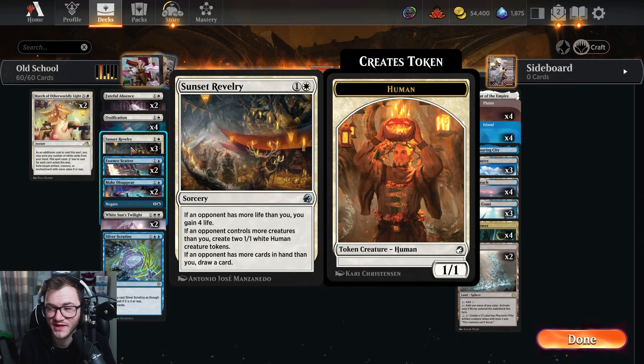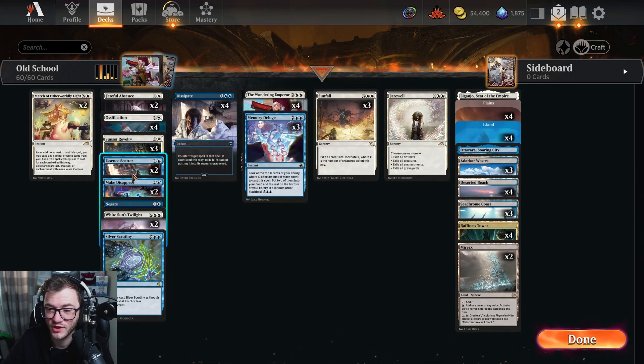Three copies of Sunset Revelry — a really good card. There's so much aggro going around in best-of-one, and even against non-aggro or midrange decks it's still pretty good: card advantage, life gain, and you can get some 1/1s out of it.